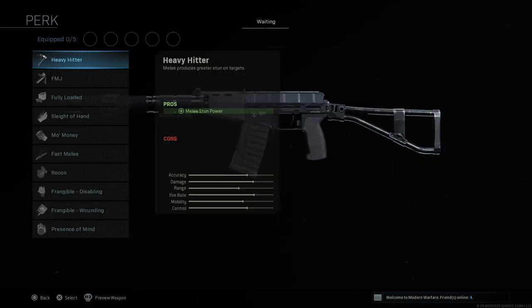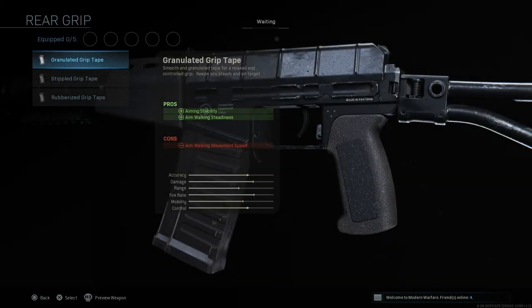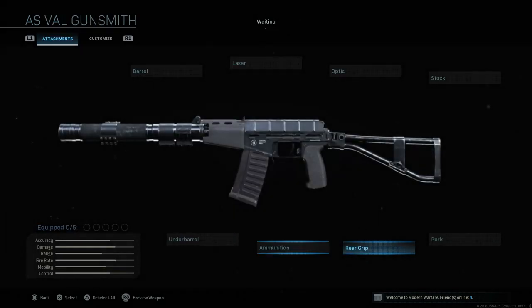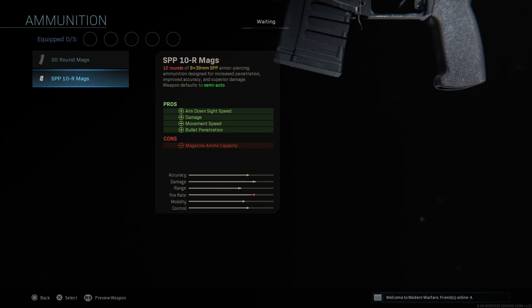Perks — all the same perks, nothing new here. For rear grips, also granulated grip tape, stipple grip tape, and rubberized grip tape — obviously the same story there. For ammunition, we have two options: either the upgrade to 30 round mags, or we have the SPP, which is the armor-piercing rounds, so 10 round mags.